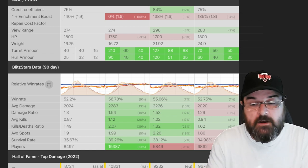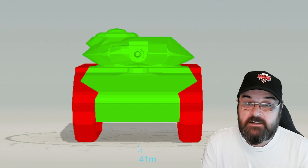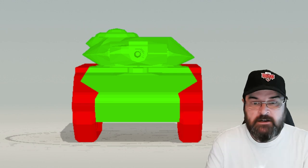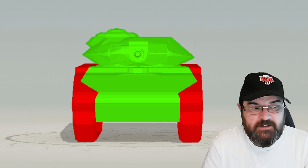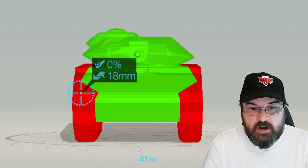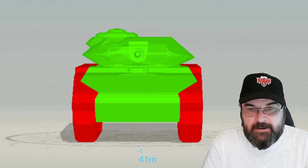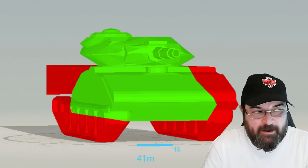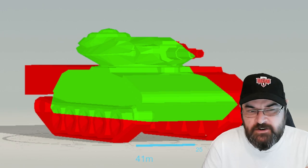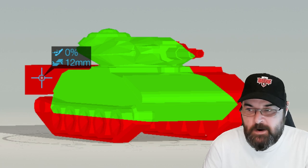Jumping into Armor Inspector, the Sheridan is facing off against an E100. As you can see it's very green — it's basically wide open frontally. However, this is a misnomer because this is with AP. When you turn it slightly, the rear becomes very bouncy.